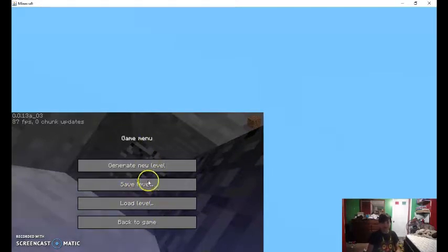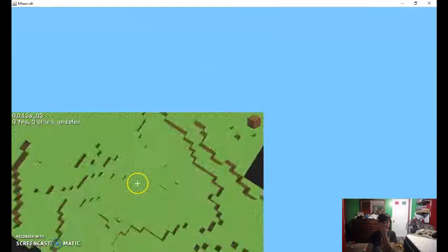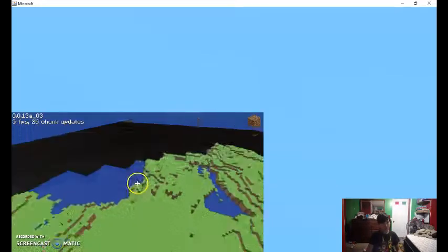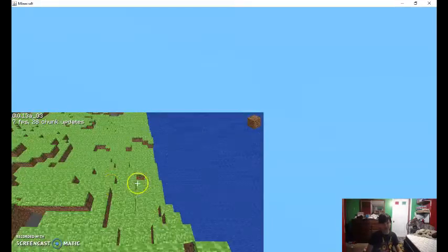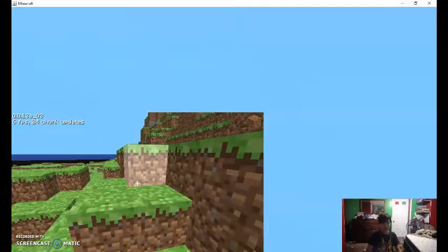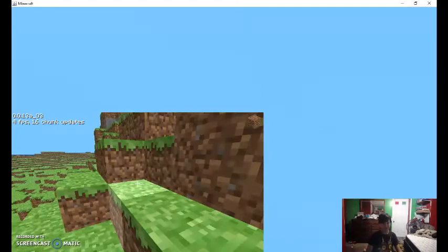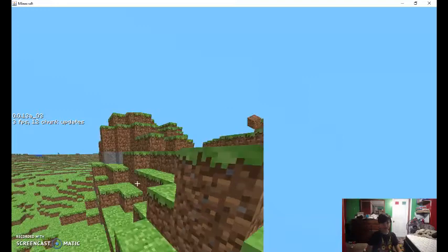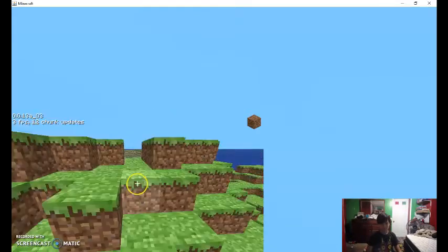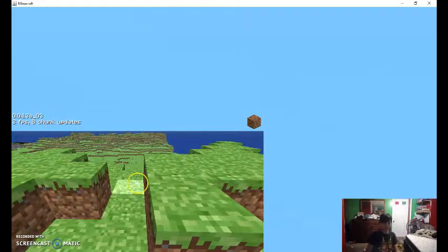Generate new level — the forest. Now Minecraft has a world of sorts. It has water, there's lava. This update added a lot, but it's not the survival yet. It's also running at a good four frames per second, going lower the more we load — down to two frames per second.